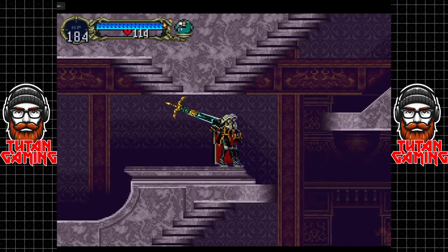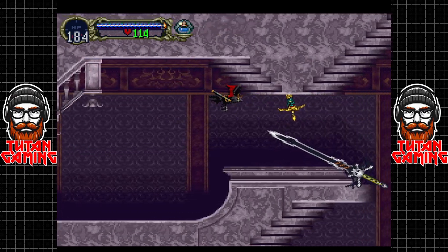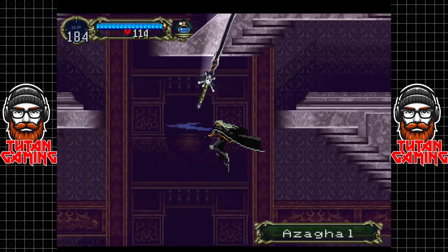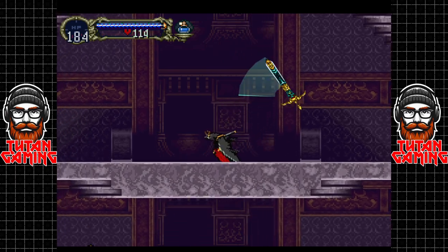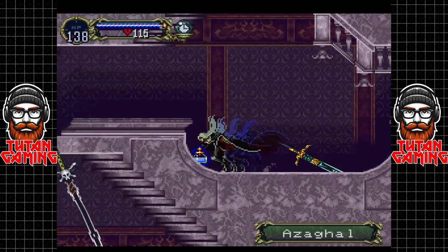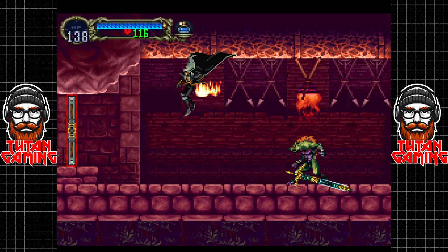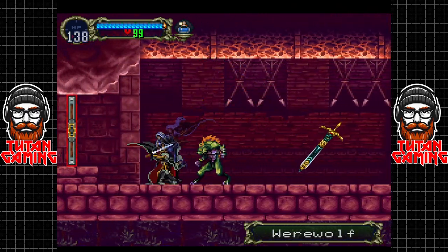Hey guys, welcome back to Castlevania Symphony of the Night. When we last left off we were in some kind of hot water - this place is pretty rough, mainly down to these guys. When there's just one of them it's not too bad, but when there's multiple, things get a little dicey. See how much damage they do - it's absolutely savage. A lot of enemies coming up are not stopped by the time power, so that ability is sort of useless. These werewolves are a prime example of enemies that don't give any shit about your time abilities.